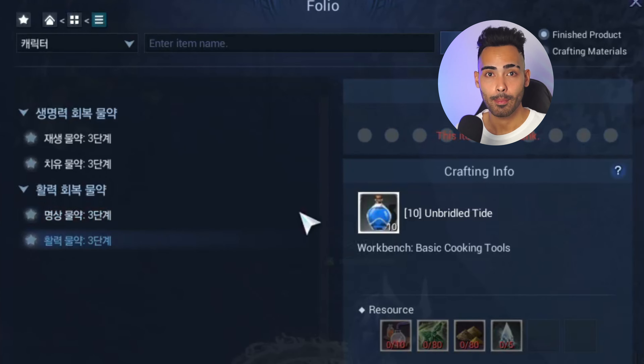Meat we can obtain by slaughtering our livestock. We can farm pigs, turkey, yatas and beers. Cooking spices we can simply buy from an NPC for 10 silver. After we gathered all of those items, let's start with the cooking.